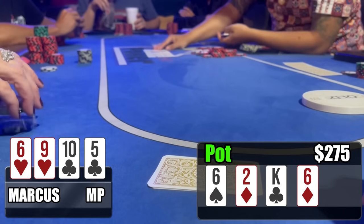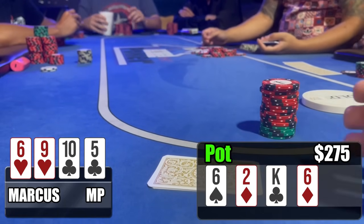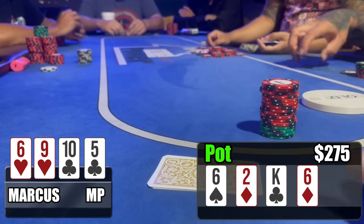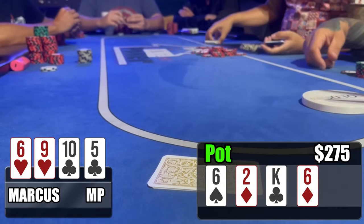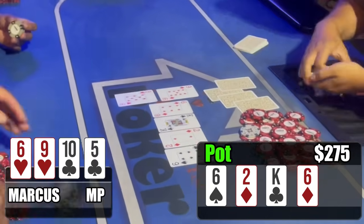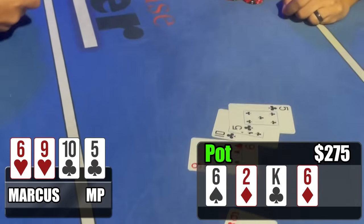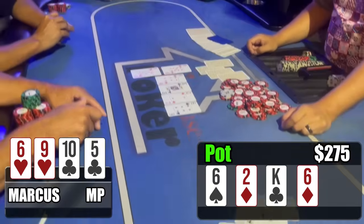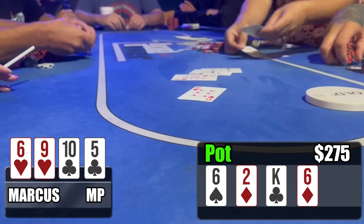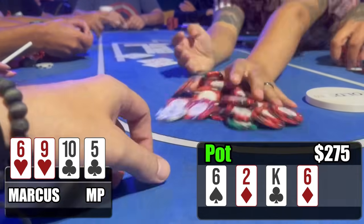Someone with king-six would have me beat, pocket deuces I have outs, pocket kings I have one out — I'm basically never dead here. The cutoff makes a fold, so it's just myself and the button player. We go twice: eight of hearts and nine of diamonds. I have a boat on the bottom run-out and trip sixes up top. He did have aces with some danglers — horrible run-out for him. We scoop the $275 pot, finally heading in the right direction.